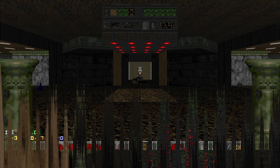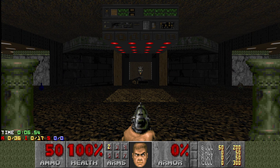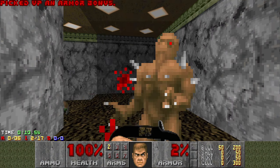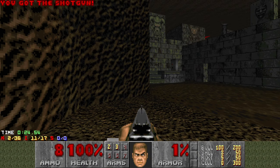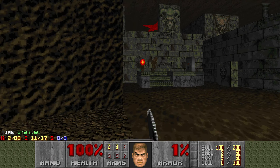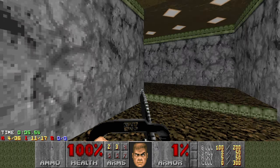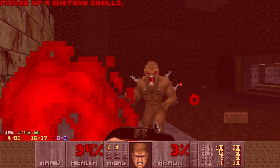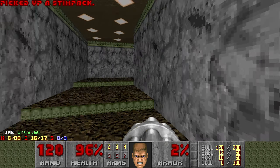So E1M8 — pistol start. I have seen this. I couldn't complete it pacifist because you either need to find an exploit or get the barons to die somehow, which I don't think will happen. Spoiler alert, there are some barons — so it's a classic kind of E1M8. We can get a weapon here if I want to save the ammunition, because I do remember there being a lot of barons. Got a chaingun — that's nice.